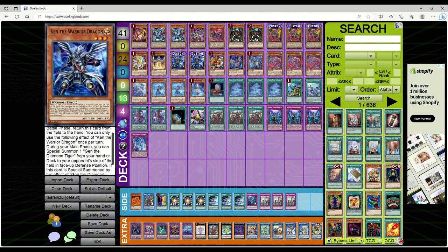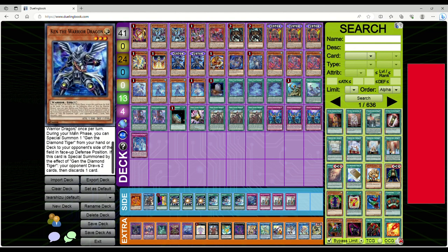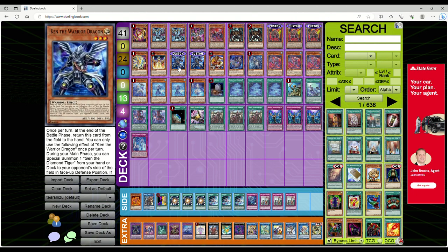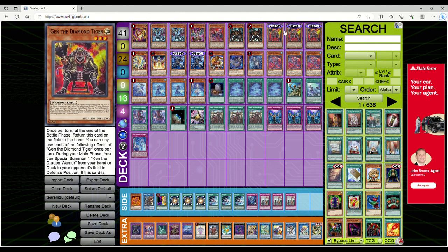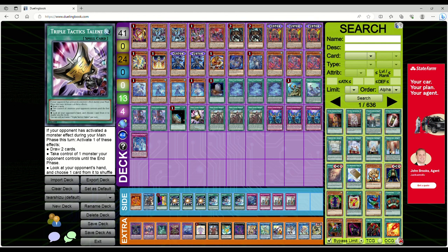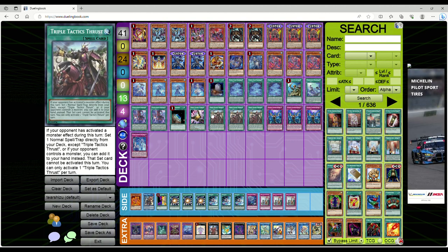The effects of Ken and Jen are somewhat irrelevant — the key thing you need to know is that Ken, when on the field, can special summon Jen from your hand or deck to the opponent's field, and Jen summons Ken to the opponent's field from hand or deck. Whenever Ken is summoned by Jen's effect, you draw two and ditch one. Whenever Jen is summoned by Ken, it makes that player ditch a card. What's so amazing is that it turns on things like Triple Tactics Talent and Triple Tactics Thrust, making them absolutely bonkers.